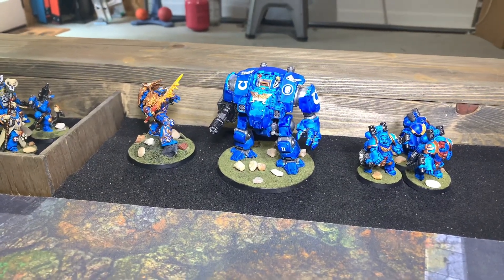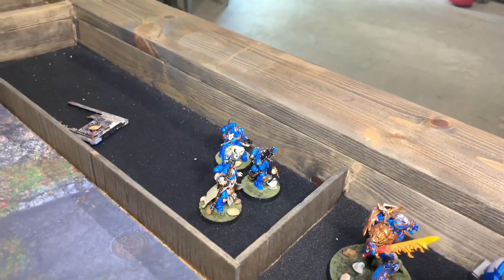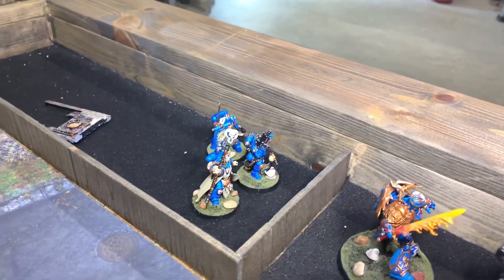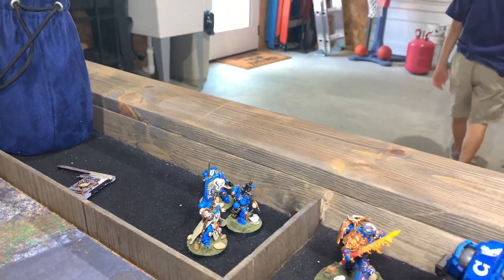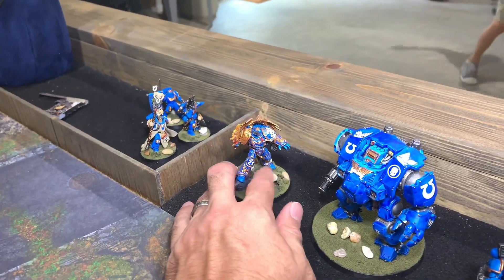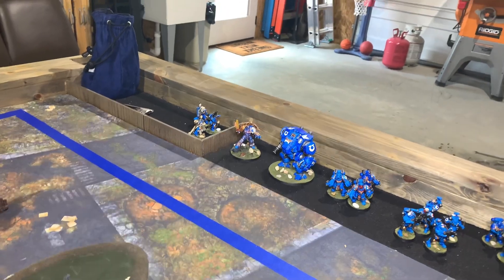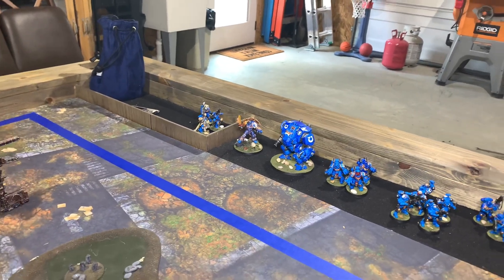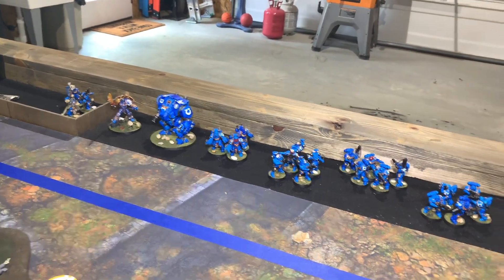His redemptor dreadnought has the heavy onslaught cannon, heavy flamer, and frag storm grenade launchers. The three HQ choices for that detachment are the Captain in Phobos armor, the Lieutenant in Mark 10, and Chief Librarian Tygarius who's using Telepathic Assault and Storm of the Emperor's Wrath. He's also taking a supreme command detachment where Guilliman runs as his warlord, with the warlord trait - Nobility Made Manifest - that allows any infantry unit to do a six-inch heroic intervention.